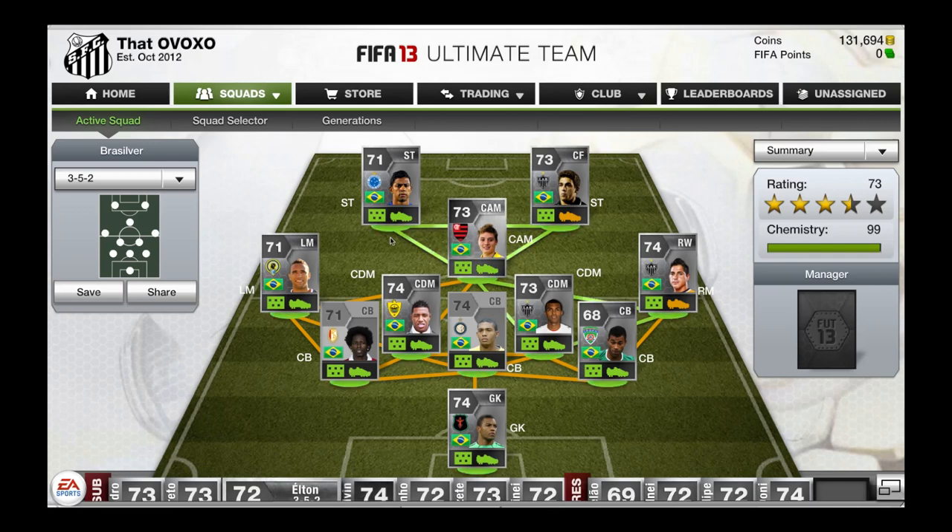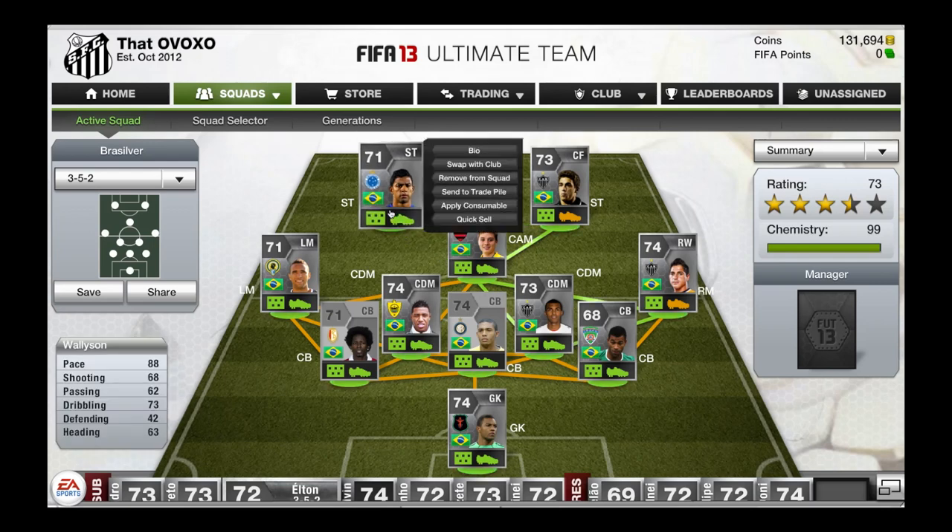To get things started off, Left Striker — pretty sure you guys all know him — Wallison. Hands down the best silver striker in FIFA 13. 5-star skills, 3-star weak foot, very pacey and a very good shot.